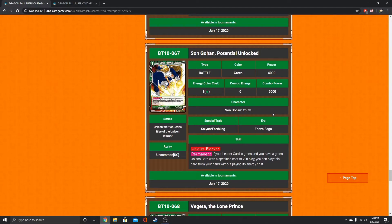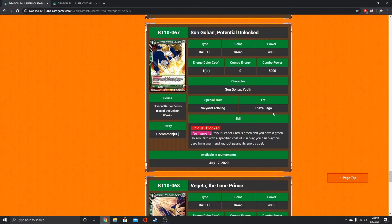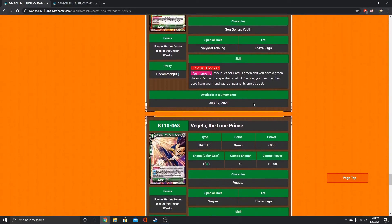This card has unique and blocker — it's a Son Gohan. If your leader card is green and you have a green Unison card with a specified cost of 2 in play, you can play this card from your hand without paying its energy cost. That's a great combo with the Bardock unison — just play him out, attack with him, KO him and make your opponent discard a card. Little combos I've been thinking of, I want to make that Bardock work. And it's Gohan, and I like using Gohan.